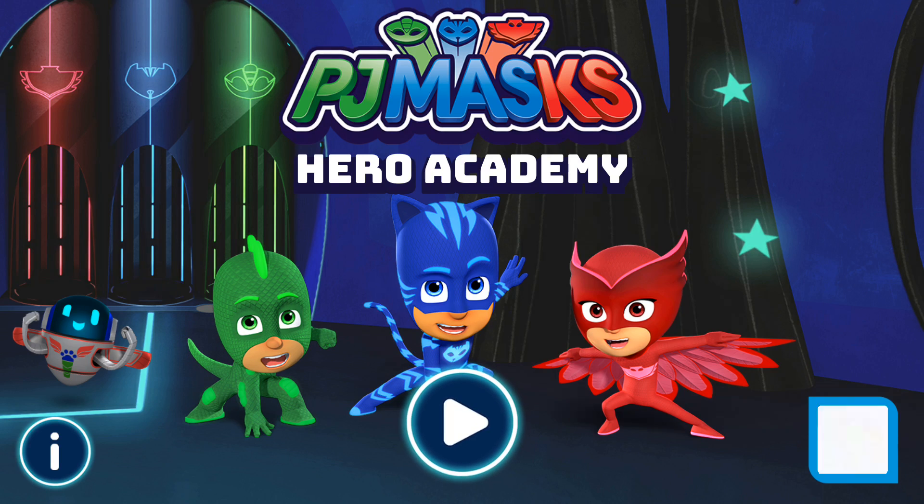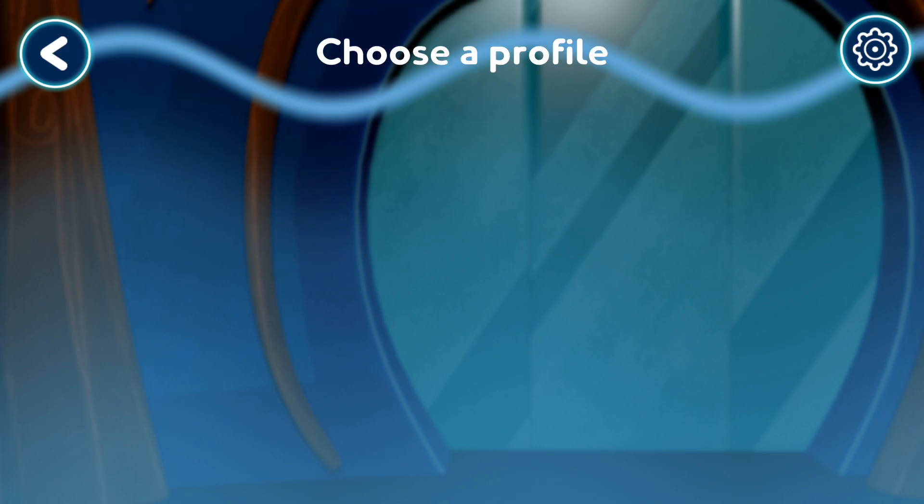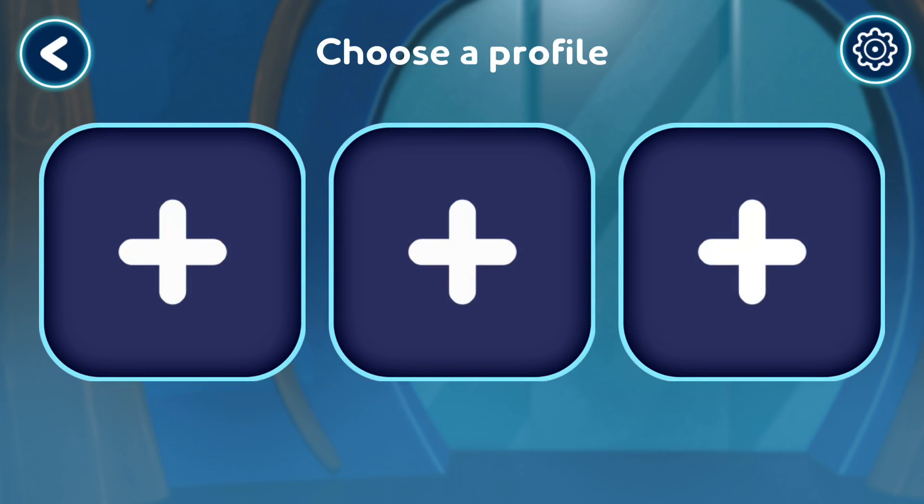Academy. Tap the play button to start. Who wants to play? Tap your picture or pick a new one.